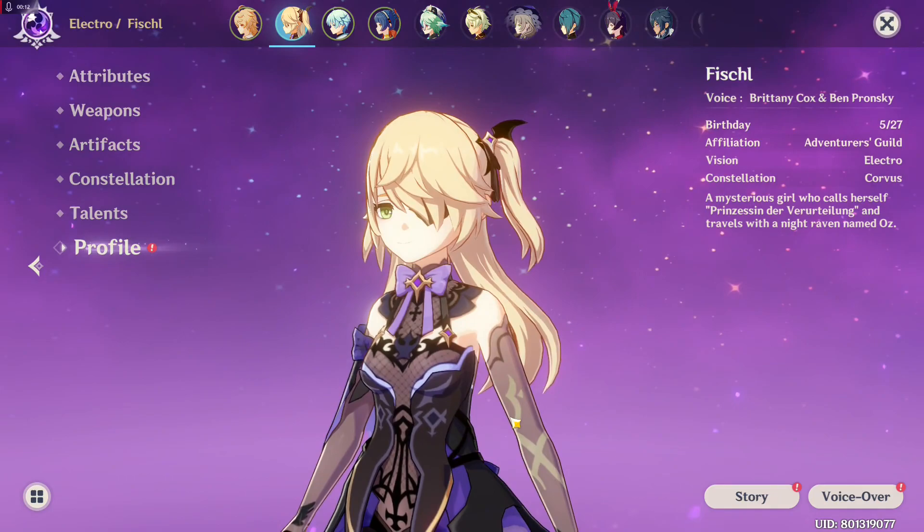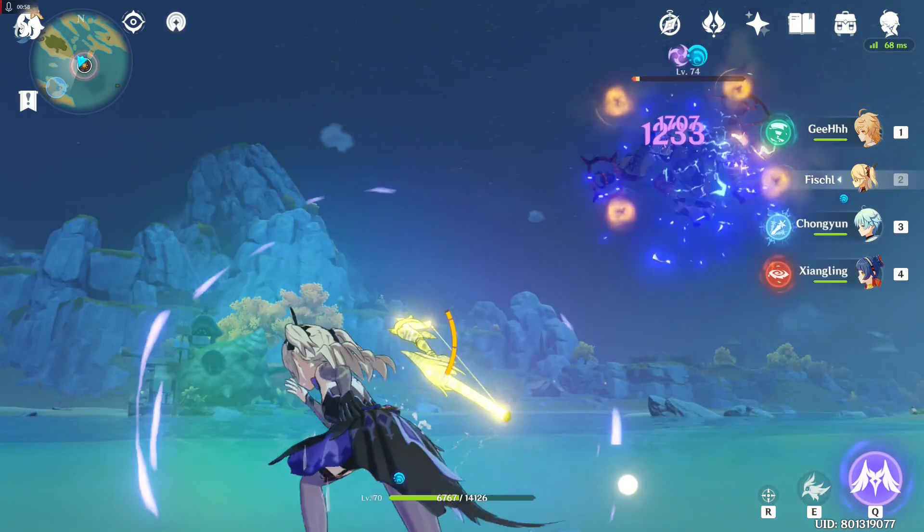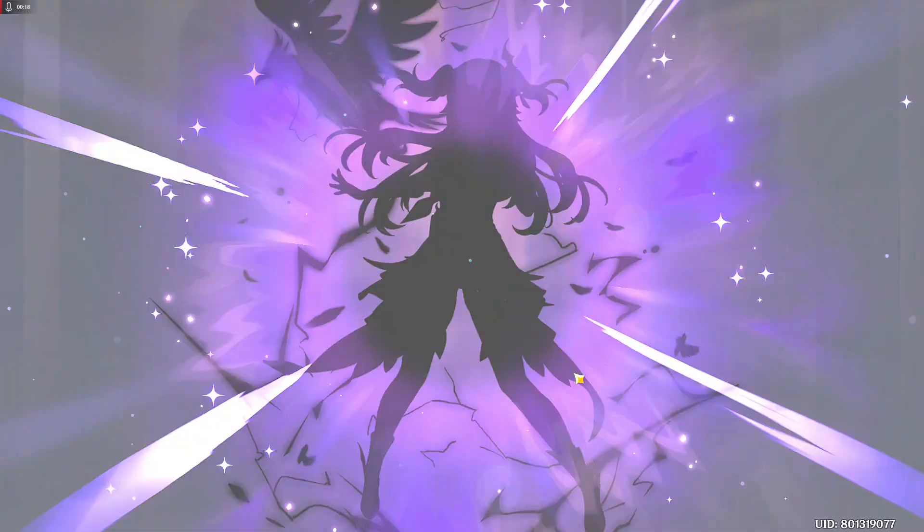Fischl is an Electro weak point attacker support that uses bows. What I mean by support is she's an elemental marker. Her job is to mark the enemy with Electro, and on occasions exploit weak points. She's accompanied by a raven named Oz and she can only be obtained through gacha or events.